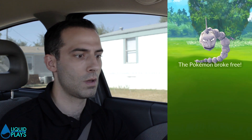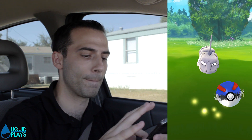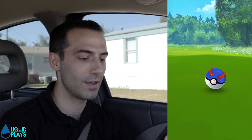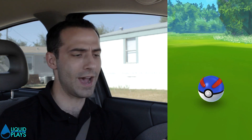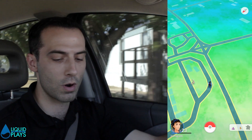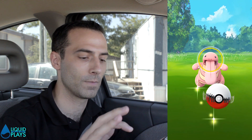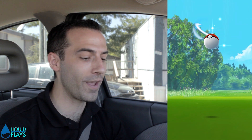I'm not wasting all these ultra balls on this Onyx — switching to great balls. Nice throw right in the eyeball — and we got him with the great ball! We got our Onyx. Now let's get this Lickitung. 41 hit points, okay. Lickitung is close — there he is! We're ultra-balling him straight up. 70 hit points, we're going to raspberry him. We got a Lickitung — and it's a new Pokemon in the Pokedex!